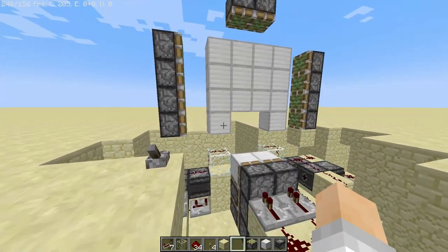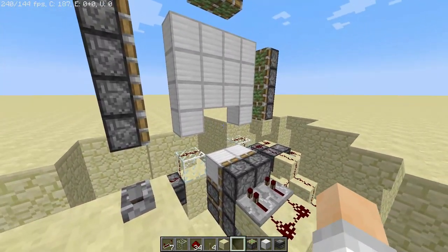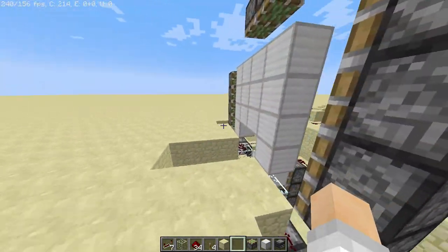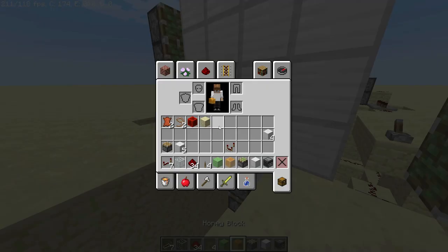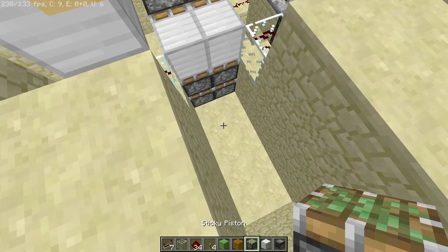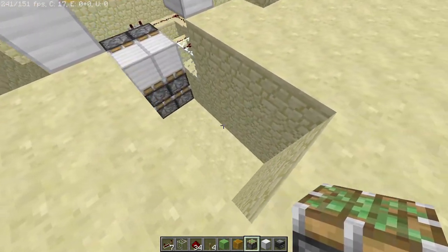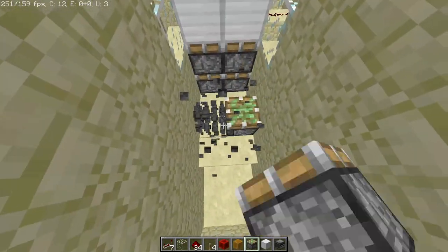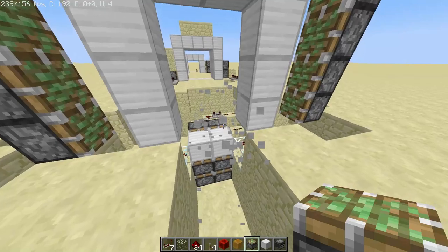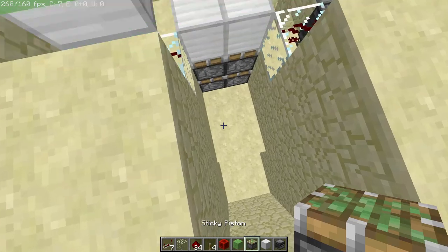All the blocks around the edges are easy — it's just these four middle ones. I had to get these two bottom ones out of the way so we can retract them into the floor. I'm thinking of using some honey blocks and slime blocks and getting a triple or quadruple piston extender in here to pull it into the ground. Usually I'd look up tutorials like everyone else, but might as well do it the fun way.